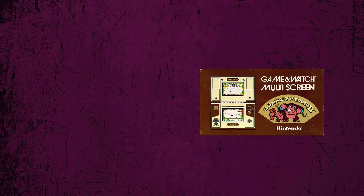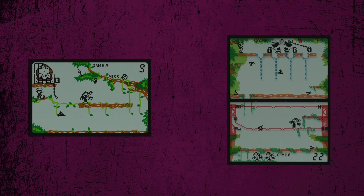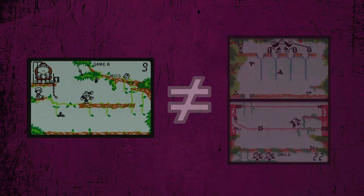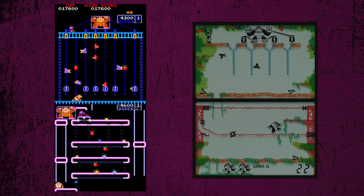The most obvious difference between this one and the widescreen version is that it uses two screens instead of one, resulting in a much larger stage. Another big difference is that the level design of the stages are completely different. The stage in the widescreen version seemed to be largely based on the first level of the arcade game, while the stage in this version is a combination of levels three and four.